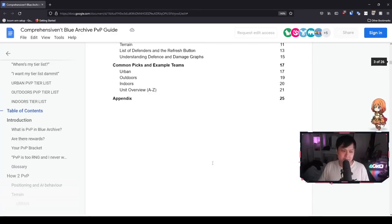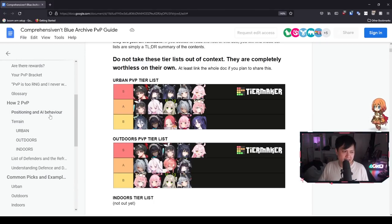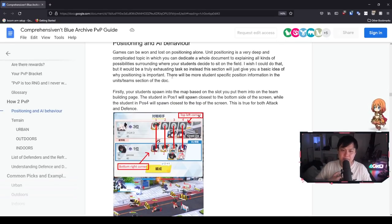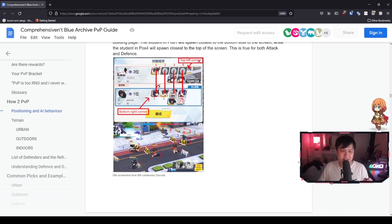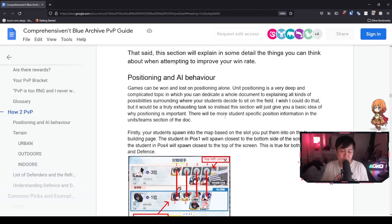I've spent a lot of time talking about PvP mechanics but not the PvP itself. Before we look at the tier list, I want to highlight positioning and AI behavior — this is probably the most important part of this document. Just know that where you position your characters — positions one, two, three, four — dictates their starting positions when they enter battle. There's a lot of theory crafting, team building, and positional considerations. For example, Shun and Haruna are on positions one and three, in the back line behind barricades sniping from afar. Give this section a good read — this is where you really start learning about PvP.